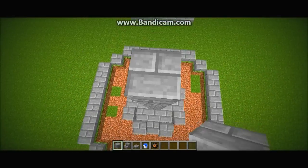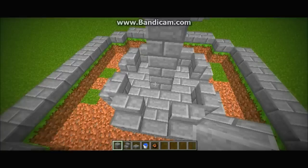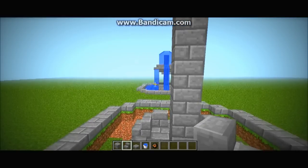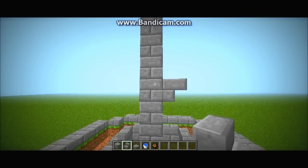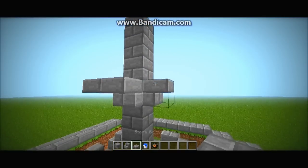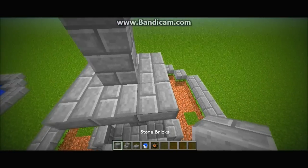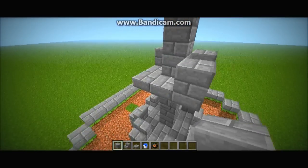As some of you guys know, I got a new laptop recently which lets me play all of my favourite games. Now for the build — you do this round edge thing with upside-down stairs, you can call them, and then put these slabs in the gaps. This episode might be a bit shorter compared to the other ones because some builds actually take so much time to be made — like up to half an hour.